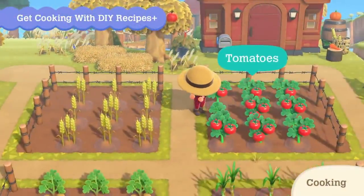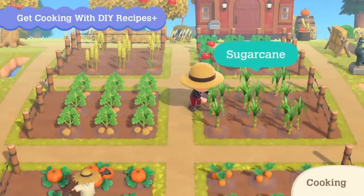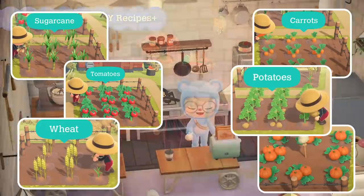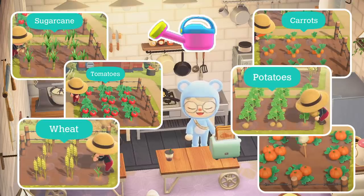With the 2.0 update, you will also be able to grow sugar cane, tomatoes, potatoes, wheat, and carrots. This means all these new plants will be part of recipes that you can cook and then eat. In the announcement, we can see all the new vegetables will have the same growing pattern as pumpkins, where the amount you water them determines how many will grow. You will want to grow three of each vegetable per harvest.